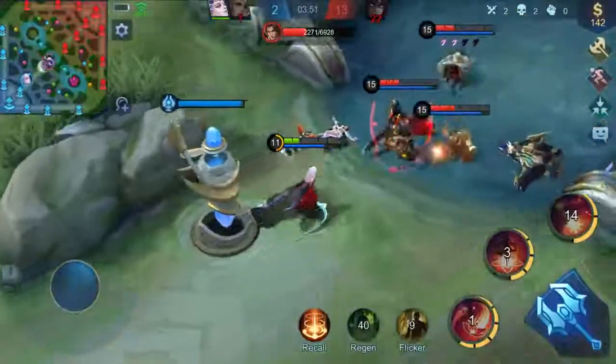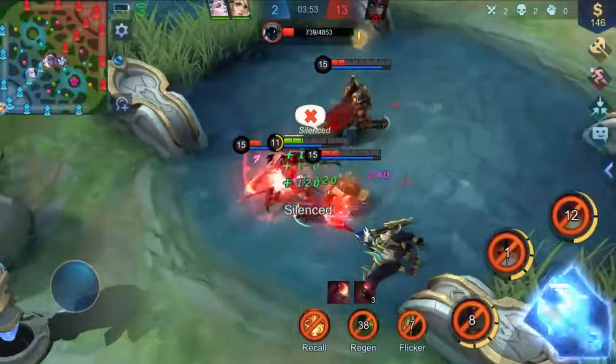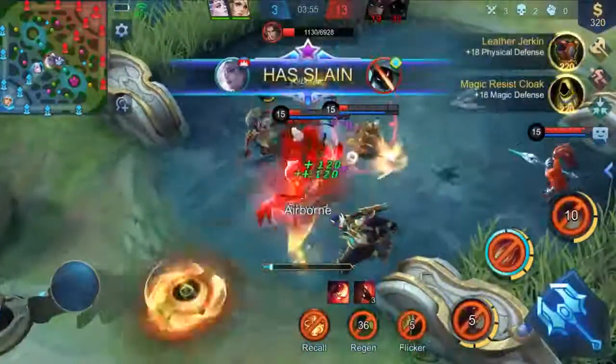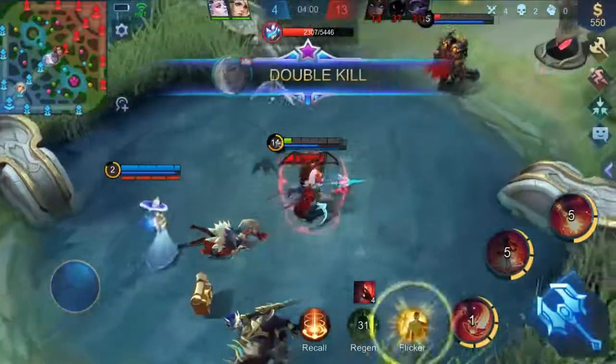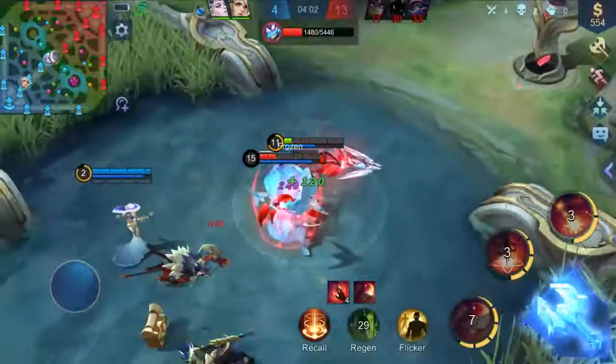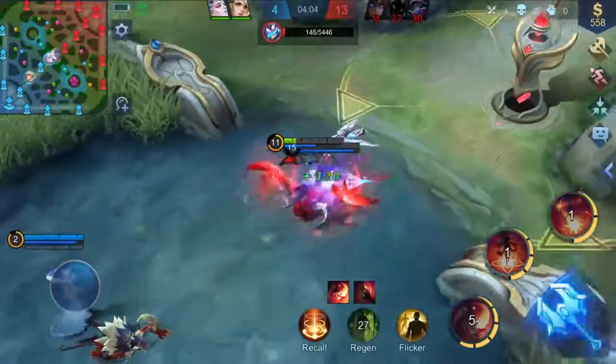As a support, Carmilla is very strong. Her ultimate skill can enhance her and her allies' control skills or damage skills, bringing extra area of effect and crowd control effect. Therefore, she could reverse the whole situation in teamfights.